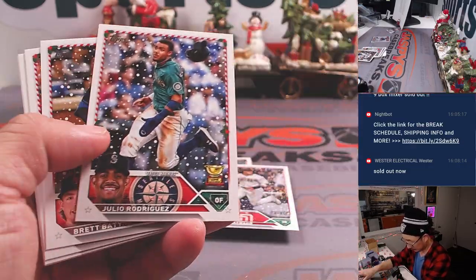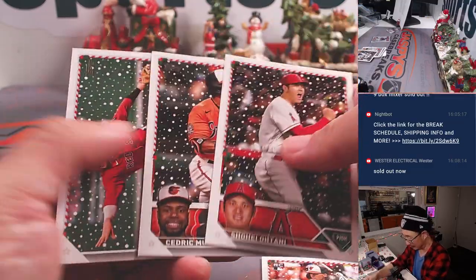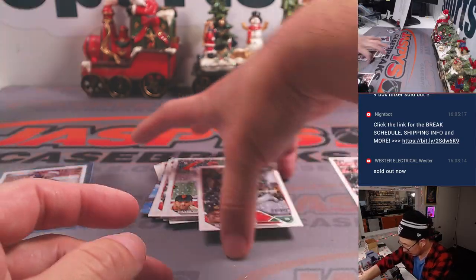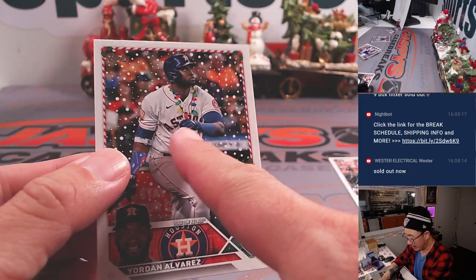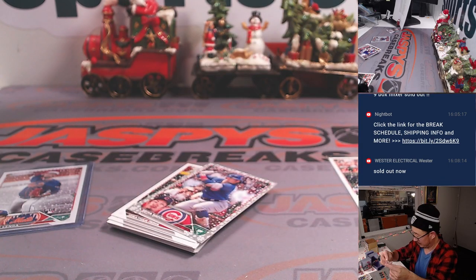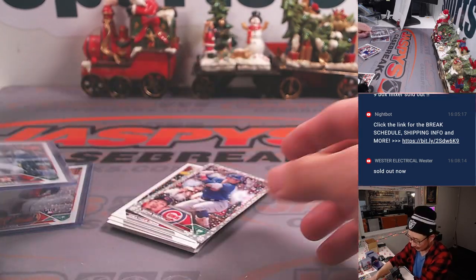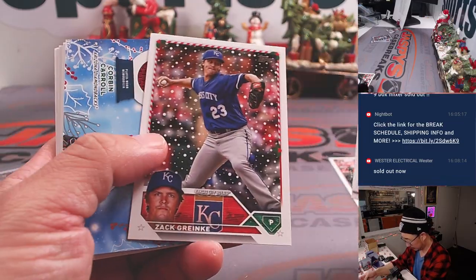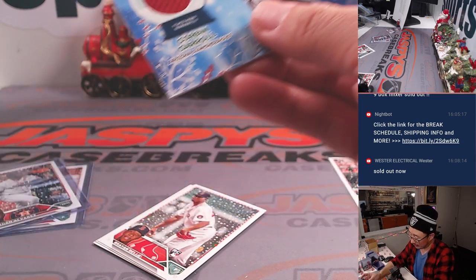Sleeve now — just a normal sleeve. Gunnar Henderson — Otani with some sort of Santa hat would be pretty nice. Gunnar Henderson for Ron and the Orioles. Yordan Alvarez with Christmas tree lights around his neck — Astros, Ron. Nice, it's fun, festive. And there is our hit — it's also going to be for Ron. Player worn memorabilia, Corbin Carroll relic.